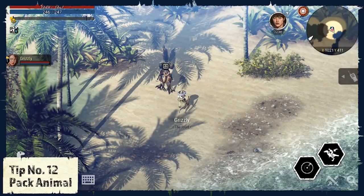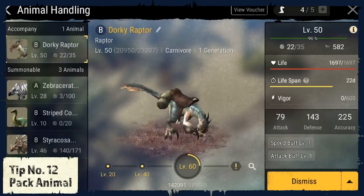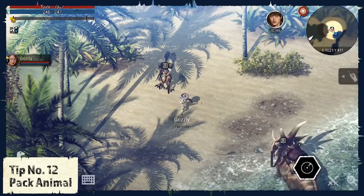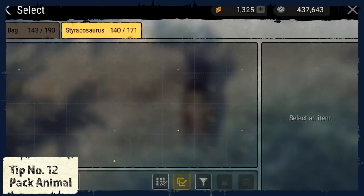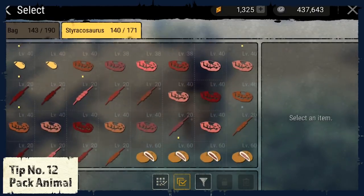Tip number 12: Pack animal. You can switch out your animals at any given point in the game, which makes it easy to switch to your pack animal and use its back to store items that you don't use that frequently. I usually store a lot of food there, just in case I need it.